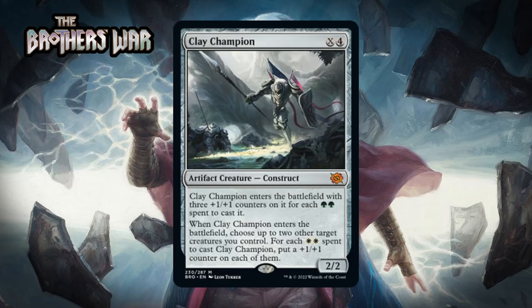Next up there's Clay Champion, which for X and 4 generic is a 2/2 Mythic Rare construct. When it enters the battlefield it comes in with three +1/+1 counters for each two green spent, and it puts a +1/+1 counter on up to two target creatures for each two white spent. If you pay four with double green and double white, you get a 5/5 that puts two +1/+1 counters on other creatures — that would be a bomb if it was always the case. The fail cases are still good: a four-mana 2/2 that buffs two creatures, or a four-mana 5/5. And the ceiling is crazy since you can pump more mana in to trigger these multiple times. I think this one also sneaks into the lower bomb range. I'm giving it an A-.